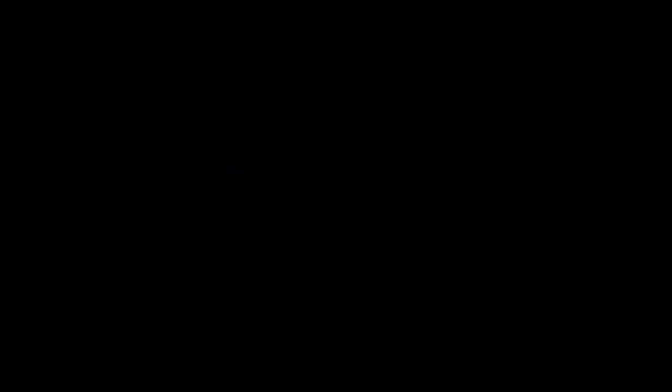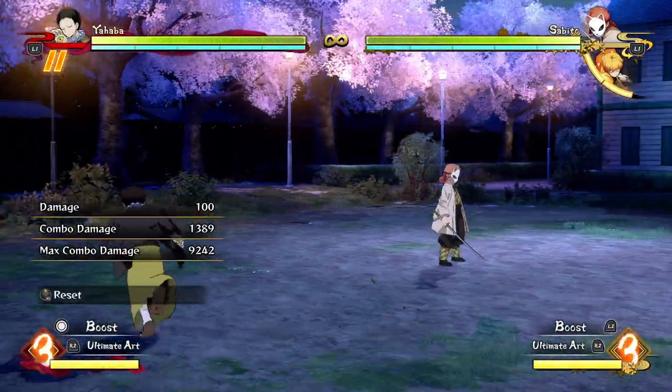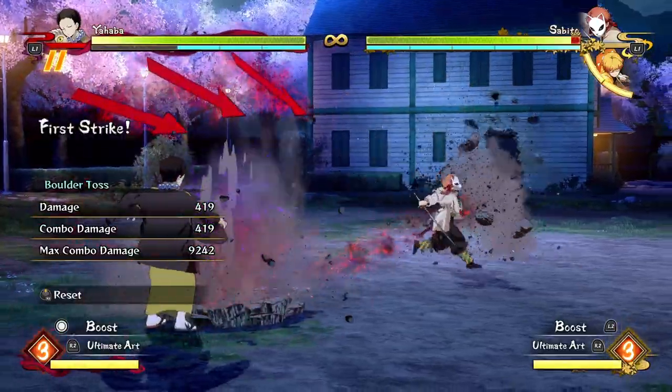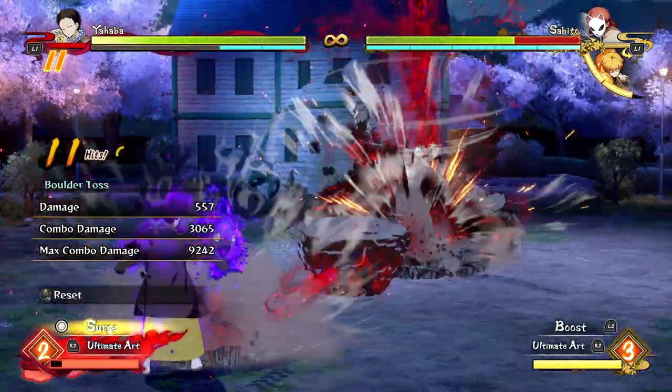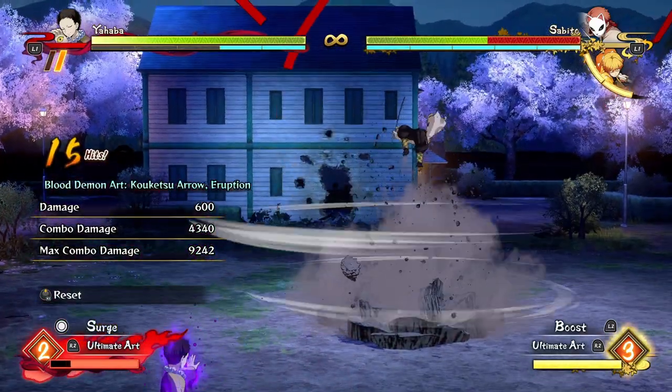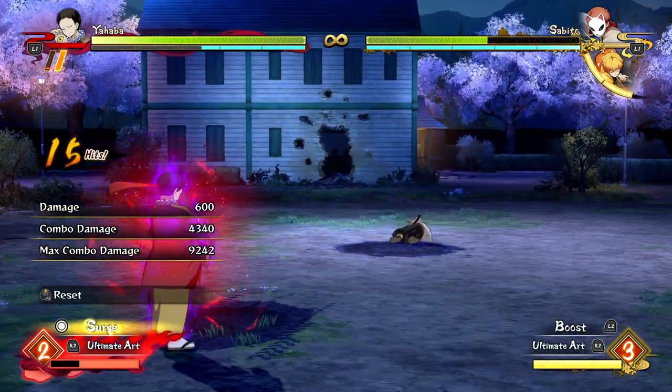If you want to try getting some cool combos: summon your arrows, throw out some rocks, and after your rocks go for a boost combo. If you're low on meter, that will rebuild all your meter, and then you can go for a cool combo with a boost in the middle of it thanks to your arrows.